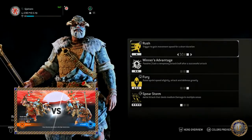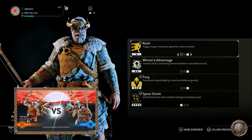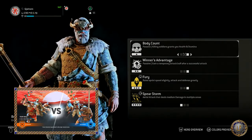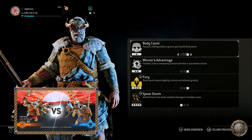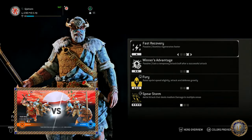His tier 1 feats are Rush, which is triggered to gain a movement speed boost for a short duration; Body Count, which is a passive ability where killing soldiers grants you health and stamina; and Fast Recovery, a passive ability where stamina regenerates faster.